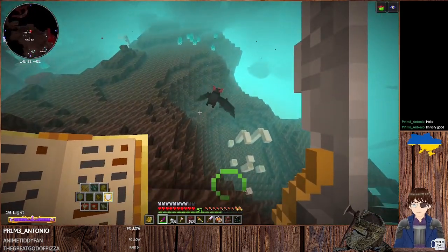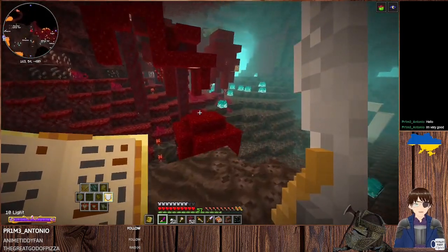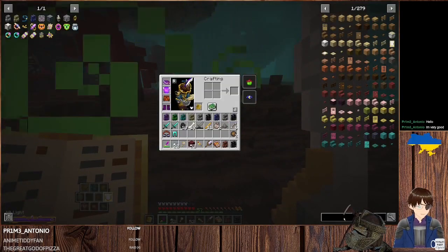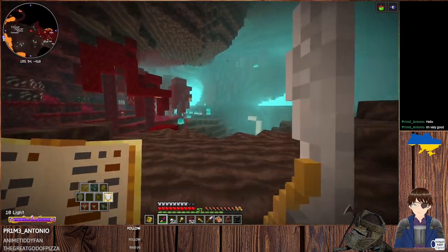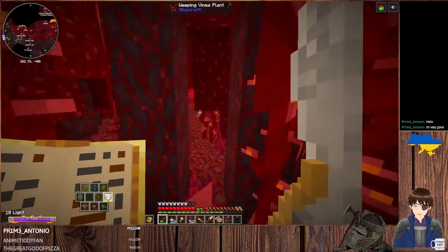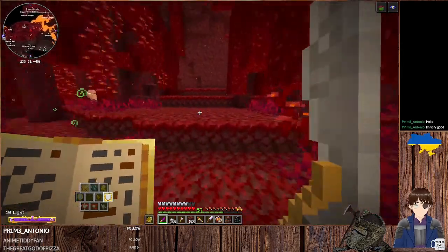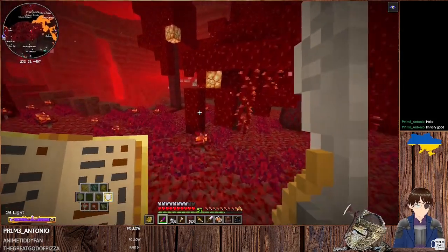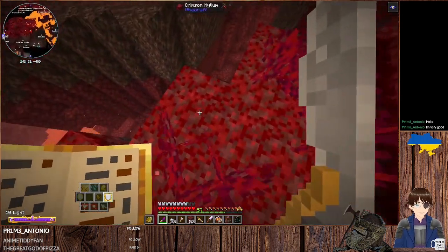I am thinking about possibly changing my origin, thus leaving behind the slow falling. That is possible with the mod — I'm not sure if it's allowed though. It can be done with something called an Origin Orb. Using one of those you can change your origin to something else. Now that I'm pretty set in with my enchanter's mirror and such, I think it would be nice to try out something else, and it would allow me to actually eat this food and not put it to waste.